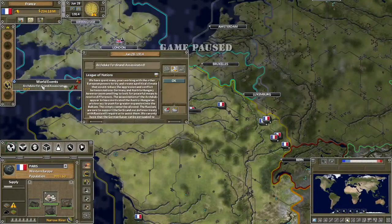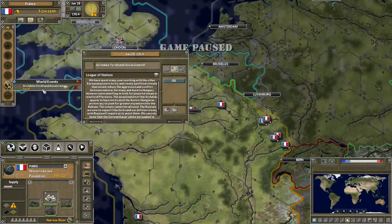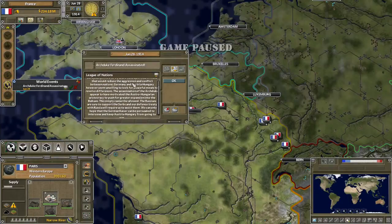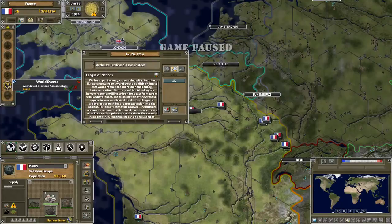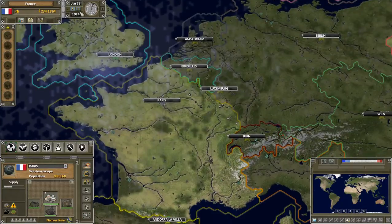Okay, world events. So Archduke Franz Ferdinand was assassinated. Germany and Austria-Hungary however seemed unwilling to look for peaceful means to resolve differences. The assassination of the Archduke appears to have motivated the Austro-Hungarian aristocracy to push for greater expansion into the Balkans — this cannot be allowed. The Russians are sure to support the Serbs, and our defense treaty with Russia will require us to assist them. We are on June 28th — the date of the assassination — 1914.